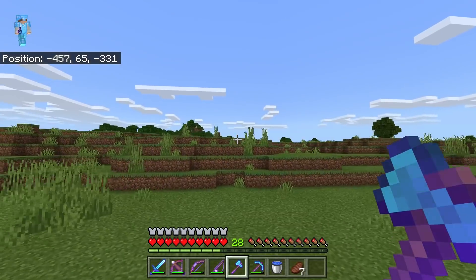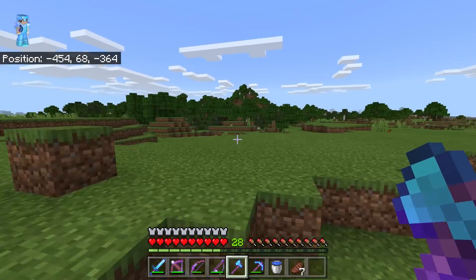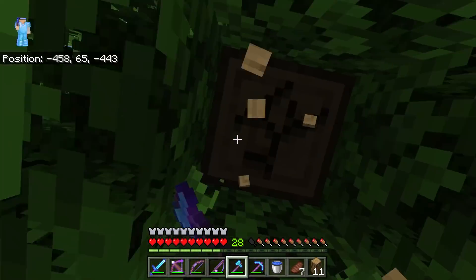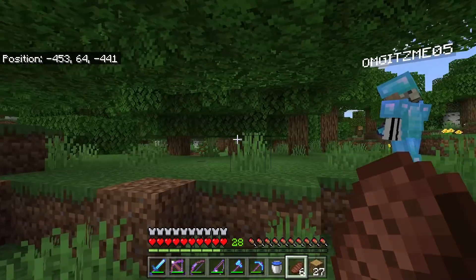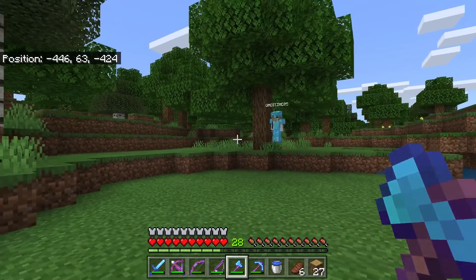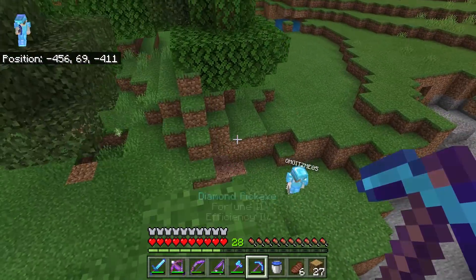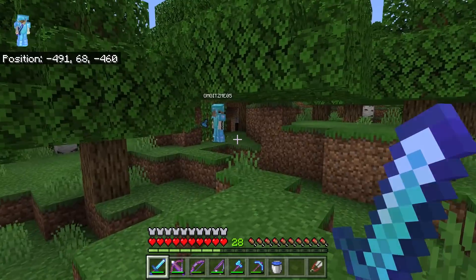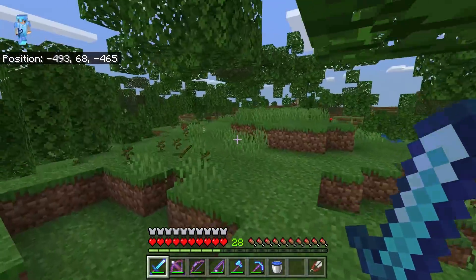Now we're going to go to a nearby forest near our base and try to get as many blocks as we can to make our creeper farm. I'm mining through pretty quick. I actually don't want to mine for a while, so I'll have McKenzie gather all the wood for me while I go sit back and relax. After a while I'm going back to check on McKenzie — she's still mining trees and she's mined out so many trees already.